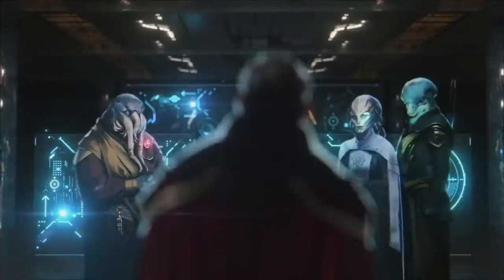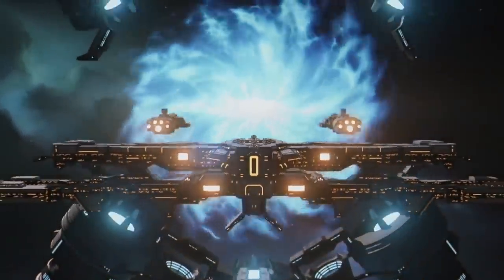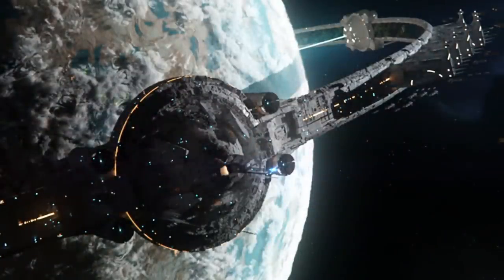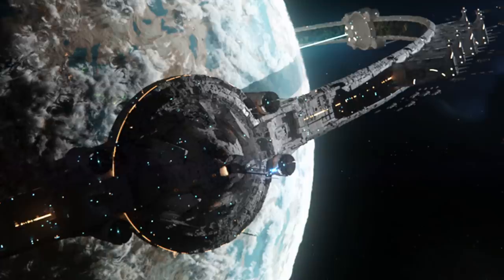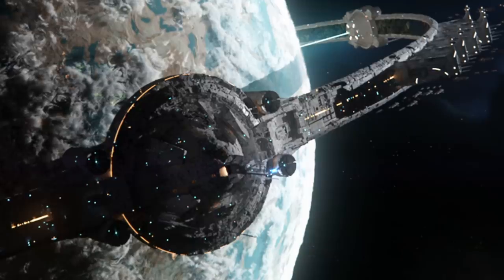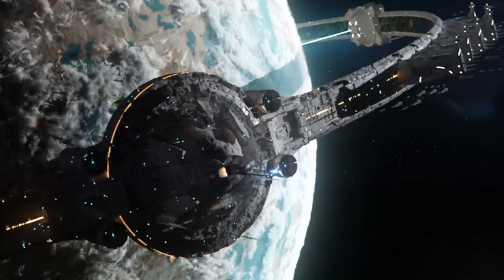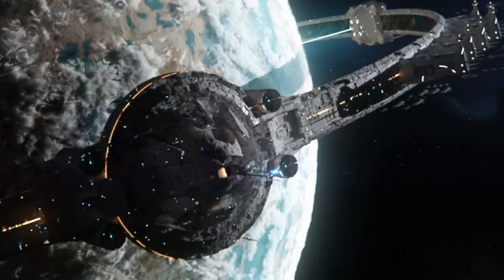Orbital rings — we have seen them before, seen some images, and been told the name, but finally we're getting concrete information on what they are and what they do. Orbital rings are a tier 3 voidcraft engineering technology that requires star holds, galactic administration, and ceramo-metal infrastructure. Like habitats, they do not require mega engineering. These orbital rings are treated as a variant of star bases, and while system control is still primarily determined by the actual star base of the system, the planets they surround cannot be invaded until the orbital ring has been disabled.